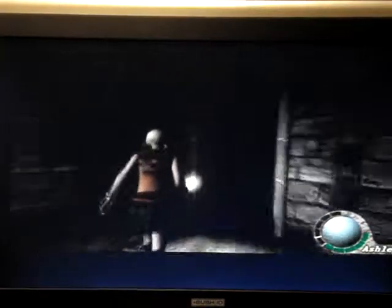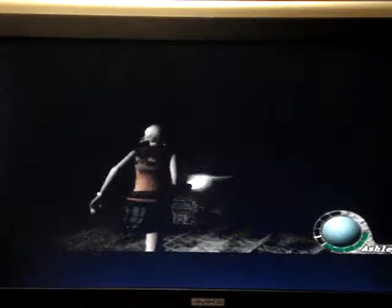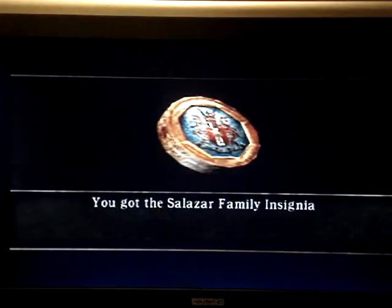It's just through... no, it's going back on yourself. It's just top left here. And there's nothing in here, I think. Before you take something off the mantle — off the mantle, which is what you do now. You take the Salazar family insignia, and then you take this ornament for the key on the wall thing.